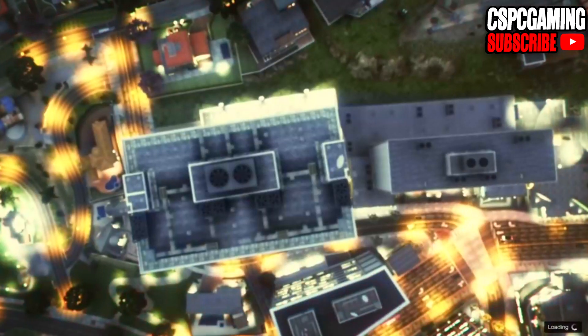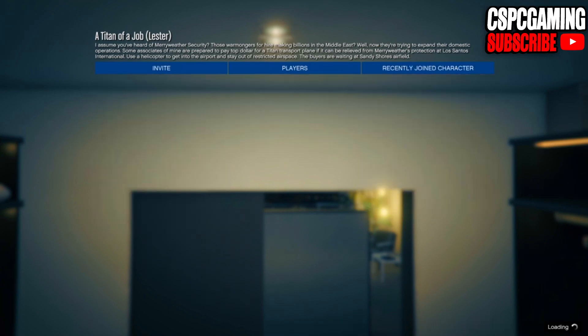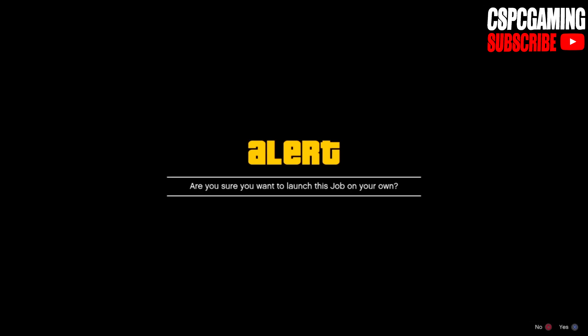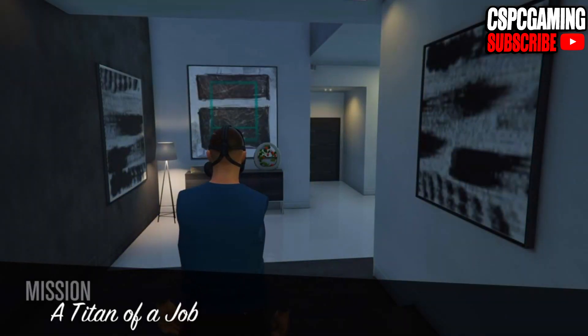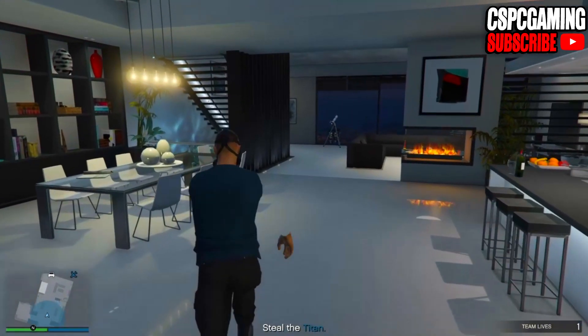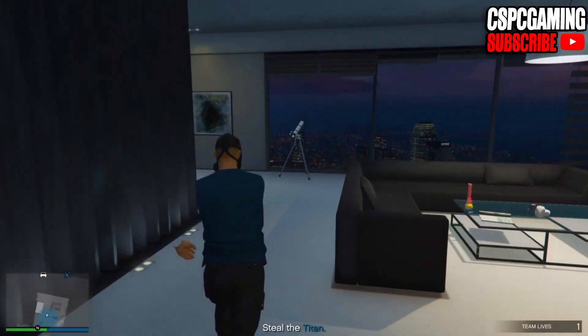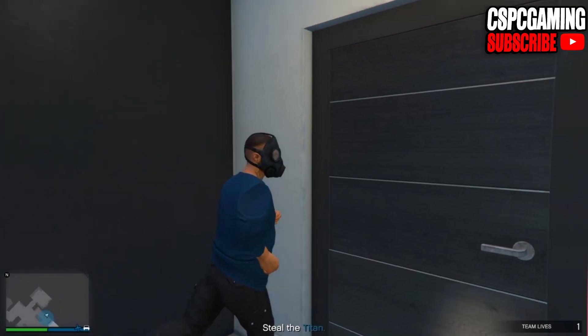Once you have started up the Titan of a Job, try to get yourself to be the host. I haven't tried someone else being host to see if it works, so I'd recommend trying to be the host. Once you are the host, go ahead and start up the mission — the settings don't really matter because we're going to be backing out pretty soon. Once you load into the mission, you should notice you now have invisible arms and you should spawn at your last location. I was in my apartment, so I spawned in my apartment again — this is a good sign.